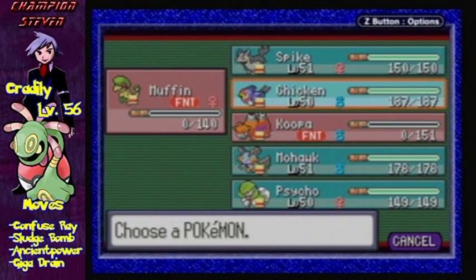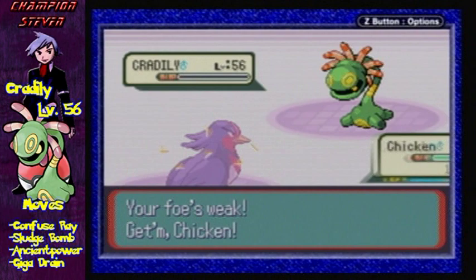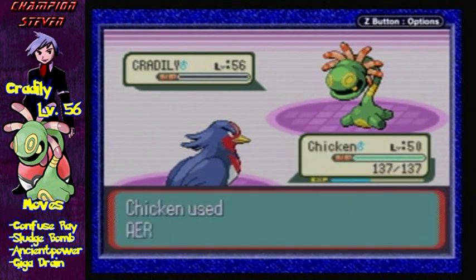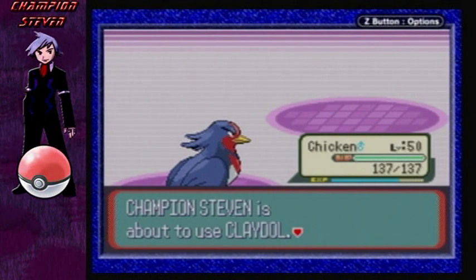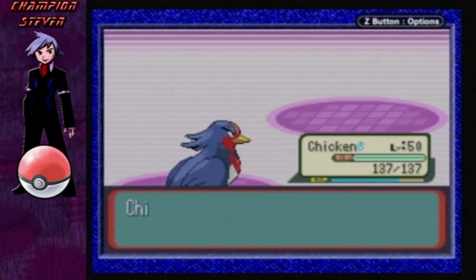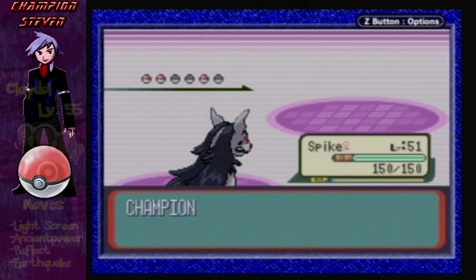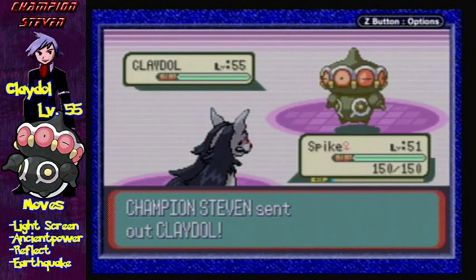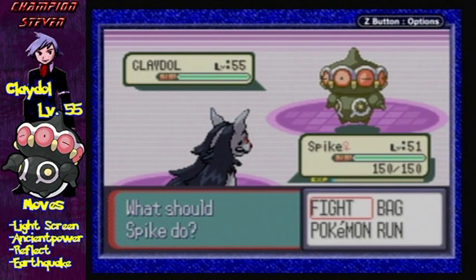Alright, let's go — down you go finally! Next up is Claydol, so let's send out Spike here. Spike is a little better for this one. The next Pokémon he has is a level 55 Claydol with Ground and Psychic type, and moves Light Screen, Ancient Power, Reflect, and Earthquake. Definitely need to watch out for Light Screen and Earthquake.